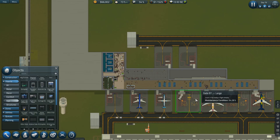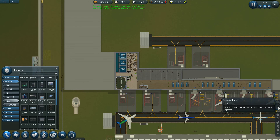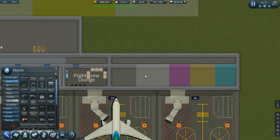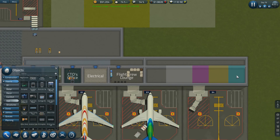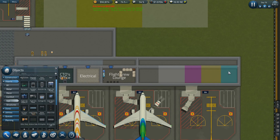Our second floor is almost done. I guess next time we focus on passenger satisfaction again while we run up some money, because I've got to get some more airline interest — otherwise there's no point in building this big airport if nobody cares. Maybe I can work on the First Class Lounge and the second floor down here. I kind of have this laid out for moving offices — Electrical, CTO, Maintenance, and the Foreman. I think we'll work that way.